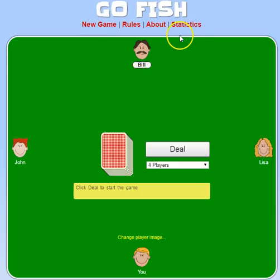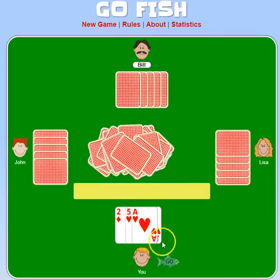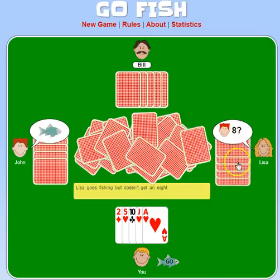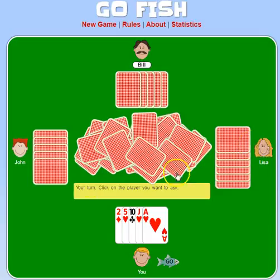So we're playing with four players — you can play with two or three if you want — but you deal out five cards and then you put a group of cards in the middle. Lisa's going first, so she asks John: do you have an eight? He said no, Go Fish. So she went ahead and picked up a card.